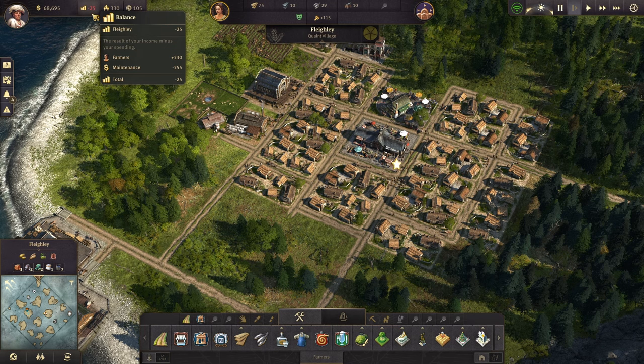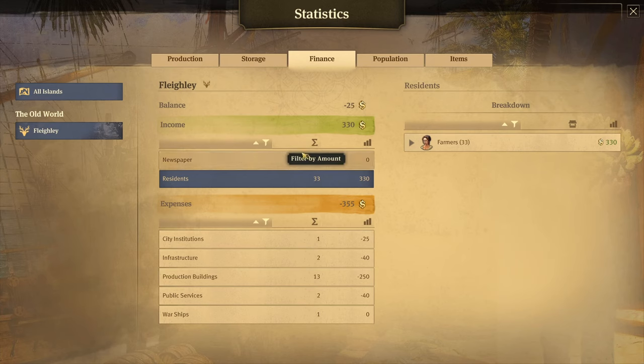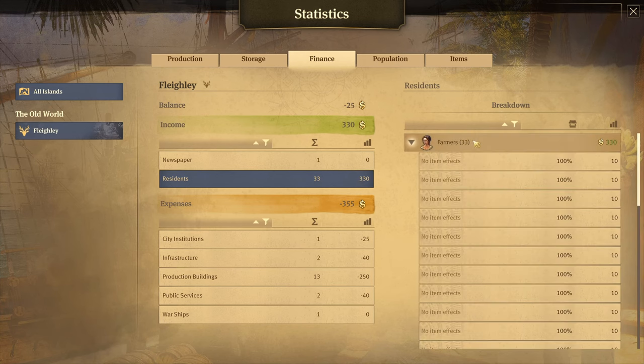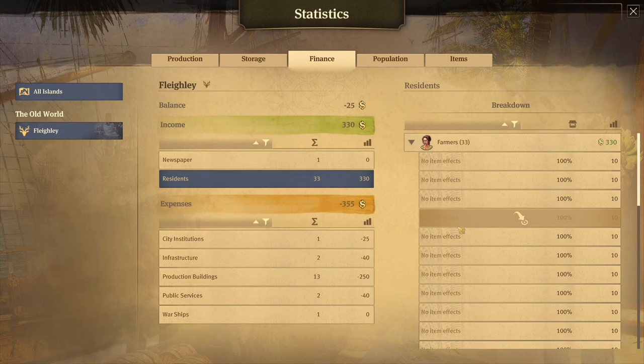Let's take a look at our balance and how everything up here is working out. We can see that we are getting an income of 330 from our farmers, and there's a breakdown that shows you all of your farmers and how much money you're getting from each one. This may seem a little redundant right now since all of our farmers are getting 10. But later on in the game you're going to have situations where some houses have different effects from town halls or the palace that modify how much income you get from them.